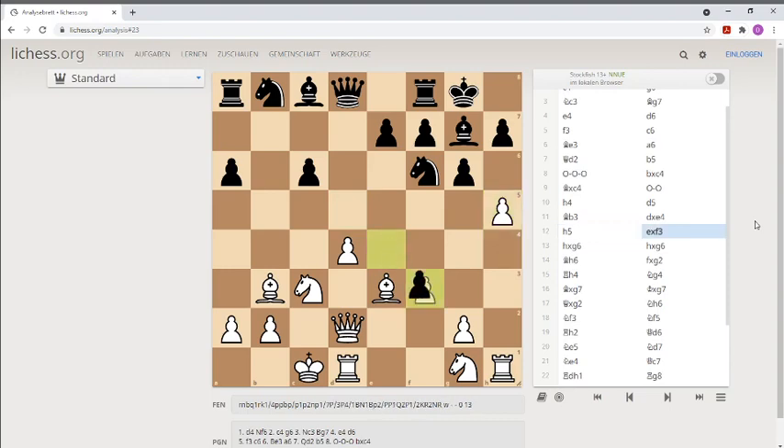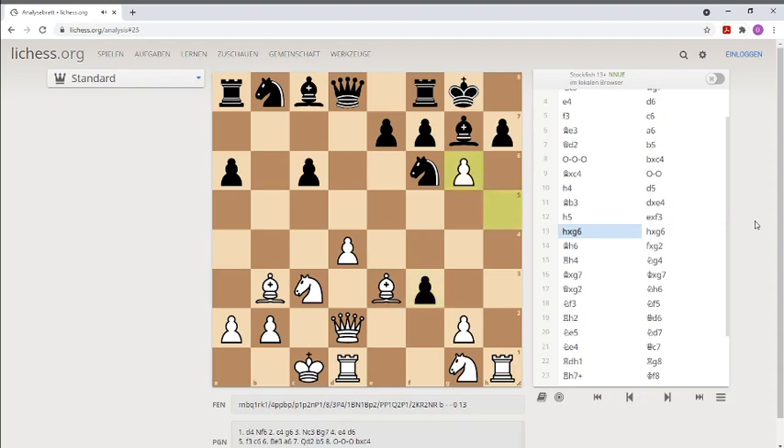Now Black takes again, grabs a pawn. Now White opens the H-file, and Black has to take with the H-pawn. Because of this strong bishop, he can't take back with the F-pawn — it's pinned.